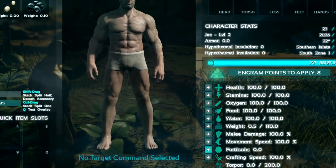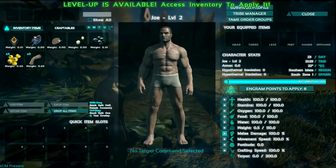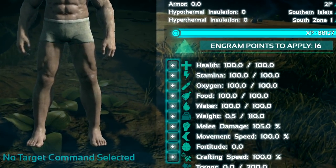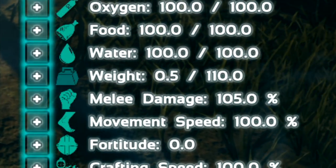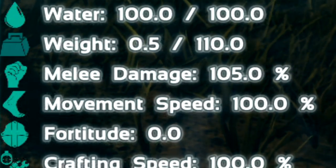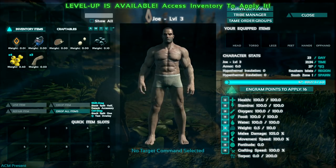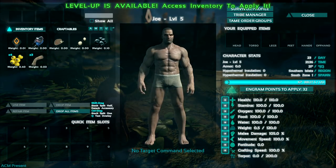Some good stats to put your first points into are weight, so you can carry more and crafting becomes much easier. You can also put stats into melee damage, as it makes you gather more resources from trees and kill stuff more easily. Movement speed is not bad either, because it means you can run away from dinosaurs much quicker. I usually level weight, melee damage, and maybe a bit of health.